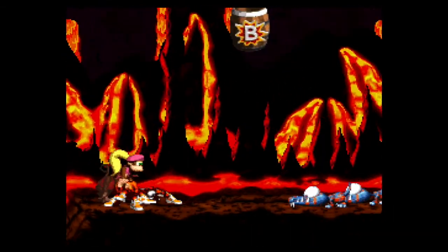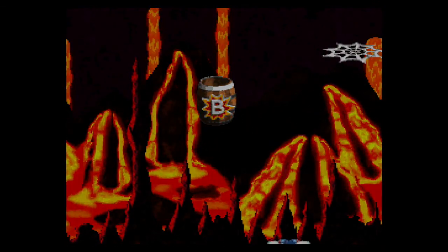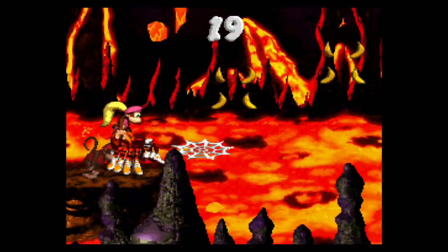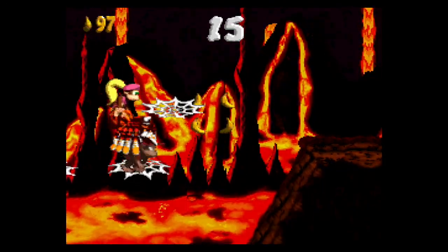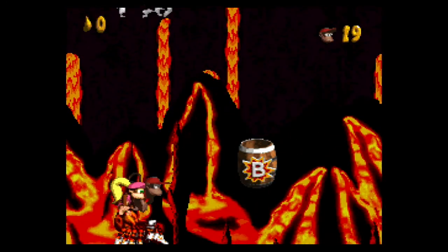There is a — shoot, that sucked. But hey, we got the tag move, so we don't have to worry about that. If you need an animal buddy for a bonus stage, they supply it for you. So don't worry if you accidentally lose it right before the bonus, because they'll give it to you in the actual bonus. Some you need the animal buddies to get into, this one you don't.